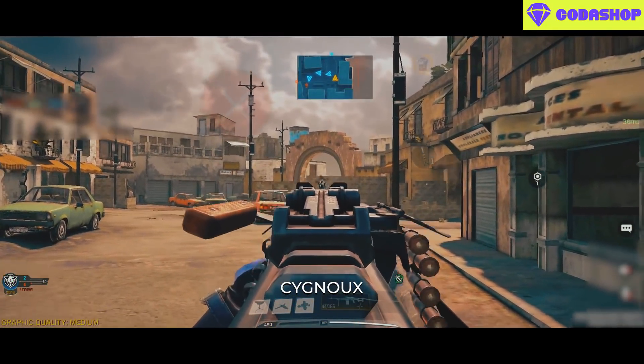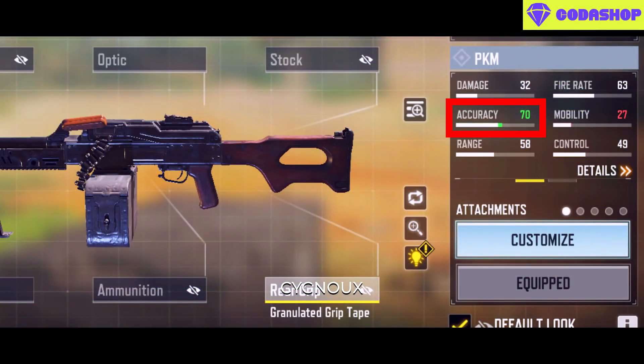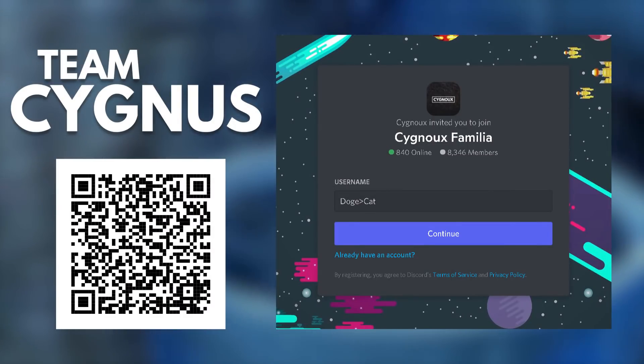Coming to bullet spread, it's around the average for LMGs. Always keep this accuracy bar in green color at minimum, and improving it with BSA attachments will help our long range capability.